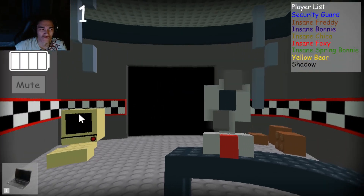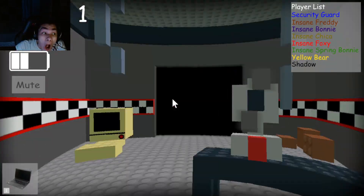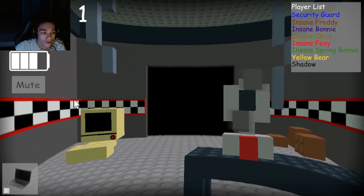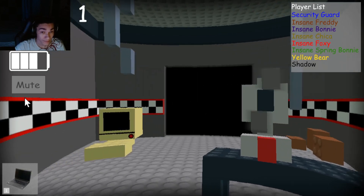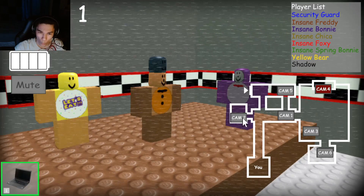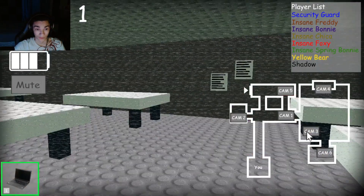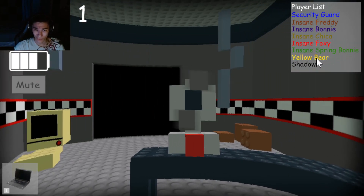Hey Disable, how are you? So thanks for playtesting my game. I want to make sure there are no bugs when I make the game public for everyone to play. Since I haven't added any tutorials here, I'll quickly tell you what to do. If you press spacebar on your keyboard, you'll be able to see what's in the hallway in front of you. You have an item in your inventory — a camera system. You can either click on it with your mouse or click on your computer. Same Spring Bunny, Yellow Bear, Shadow.